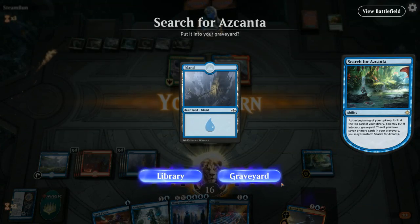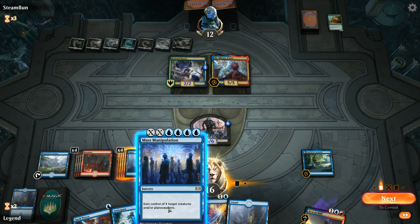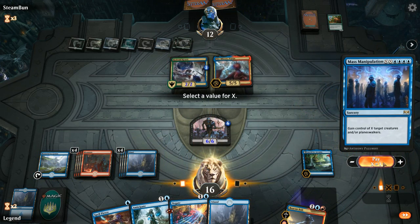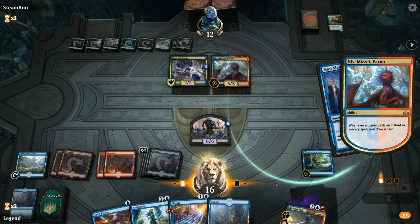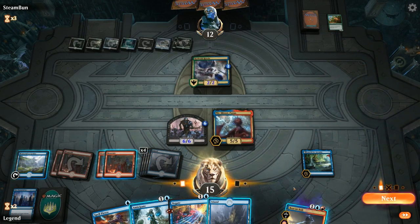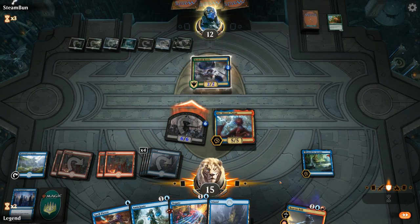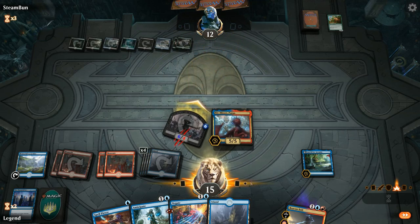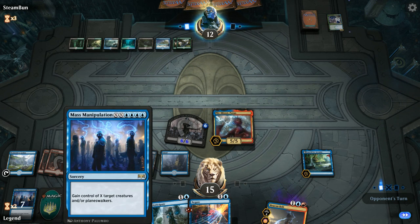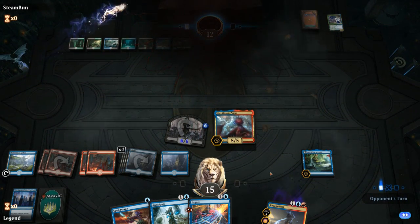Not going to Anticipate end of turn because of Niv. Do we Mass Manipulate for X equals two or X equals one? I think X equals one is enough. We get to attack with our zombie. Opponent chumps. Play land and keep up Negate, Anticipate, and Spell Pierce. We're pretty close to flipping Ascanta as well — next turn we can do it. And that's going to do it — on to the next one.